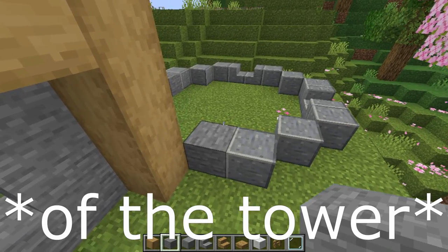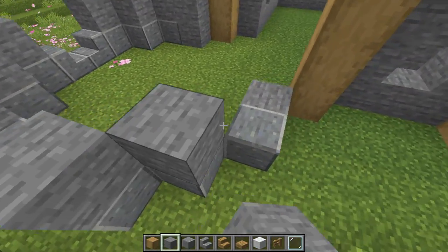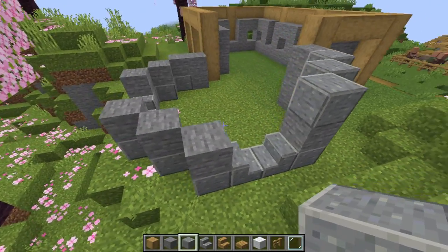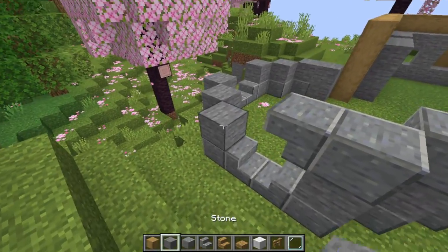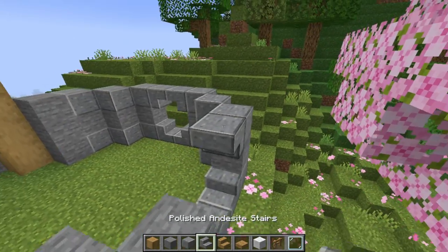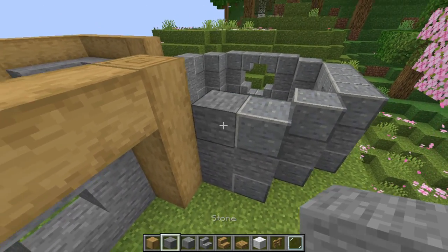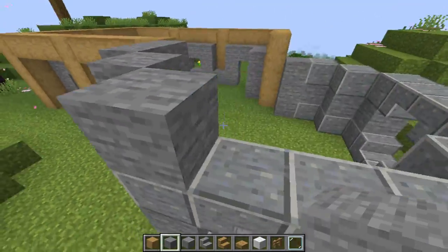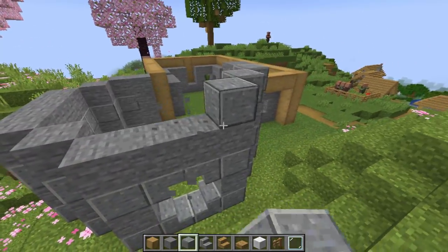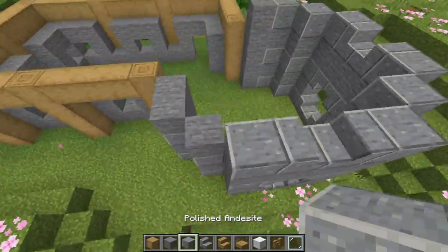For the second layer, fill in every single block with stone except on top of the stairs. The third layer is just like the bottom layer — stone with three diagonal polished andesite — but this time use the andesite stairs upside down to complete the window look. Continue that process all the way around until you meet the other side and place a stone block. The next layer is pure stone, so fill it in, then do another layer of andesite with stairs on the bottom, then another stone layer, and repeat the window process from the bottom layer.